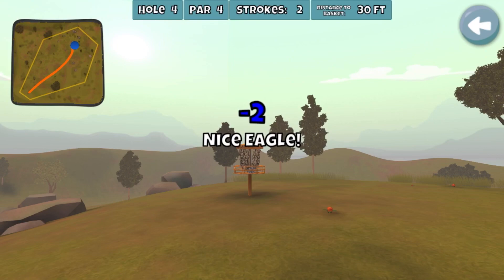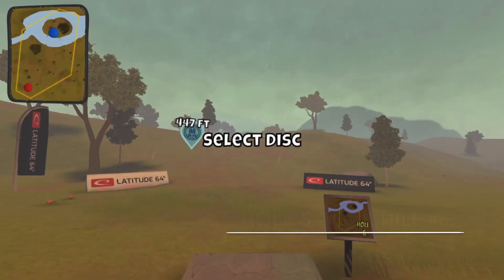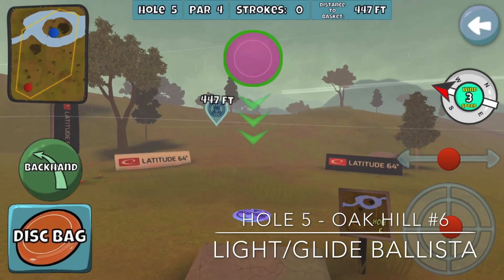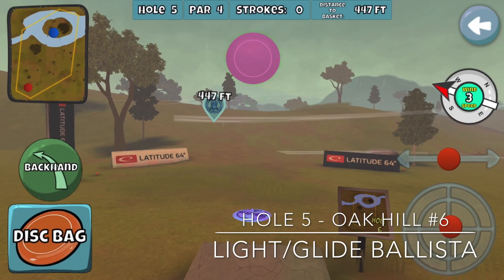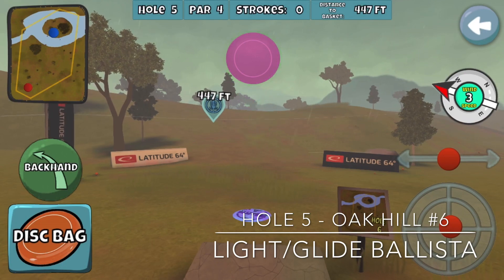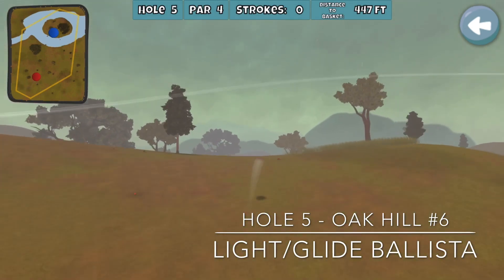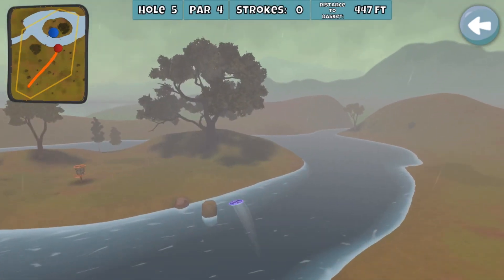It leads us into hole five. Hole five, honestly, when I shot the 15-under earlier in the night, was the only hole I was really messing up. I feel pretty confident that if I can hit this one and get an eagle, I can pretty much finish out the 16-under. With the three wind being a little inconsistent, I'm going with the Light Glide. My whole goal is to leave it out to the right and just let it come back — but that one just turned way, way too much.